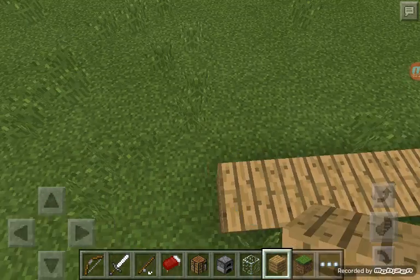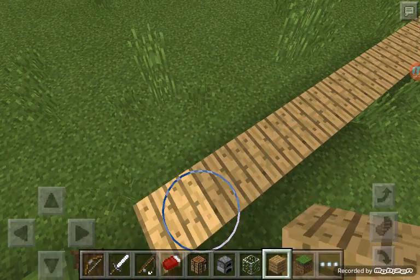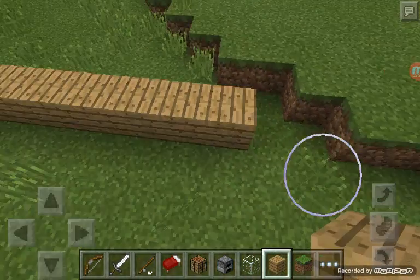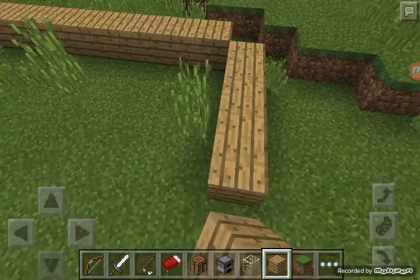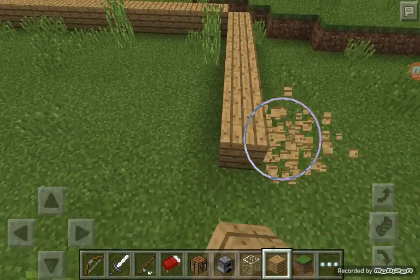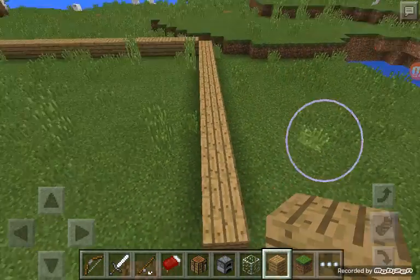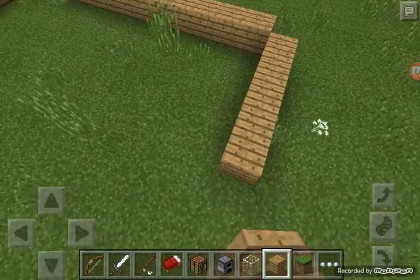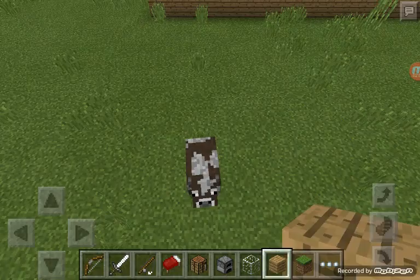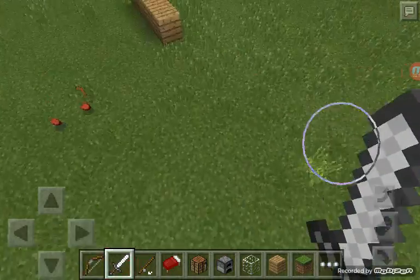I'm gonna make it about that big, and then I'm gonna build it this way. I don't need to make it exactly a square — I'm probably gonna make it a rectangle. Die cow, get out of my house! Well, my to-be house.